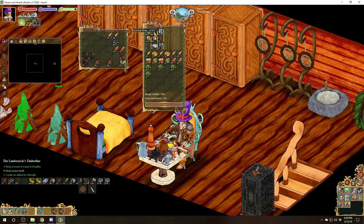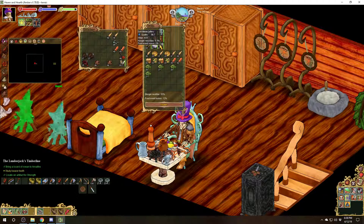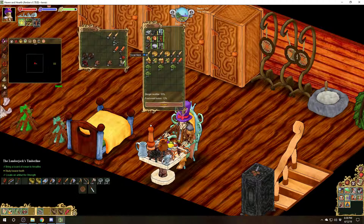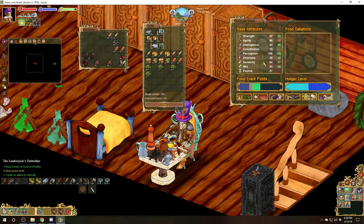Once you have your table loaded up with the right items, you'll want to look at what stats you're going for. For myself, being a carpenter, sower, hunter, and tailor, I'm normally looking for dexterity, agility, intelligence — really you need all the stats.